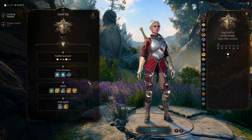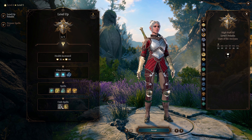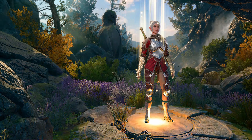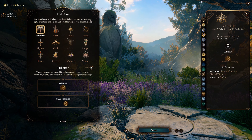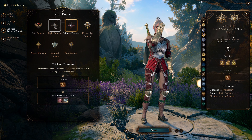At level 5, she now has an extra attack. She gains Misty Step and Moonbeam for her Oath spells, and now has 4 level 1 spell slots and 2 level 2 spell slots. At character level 6, she jumps to the Cleric class. As a level 1 Cleric, she is going to choose the Light Domain and Salune as her deity.